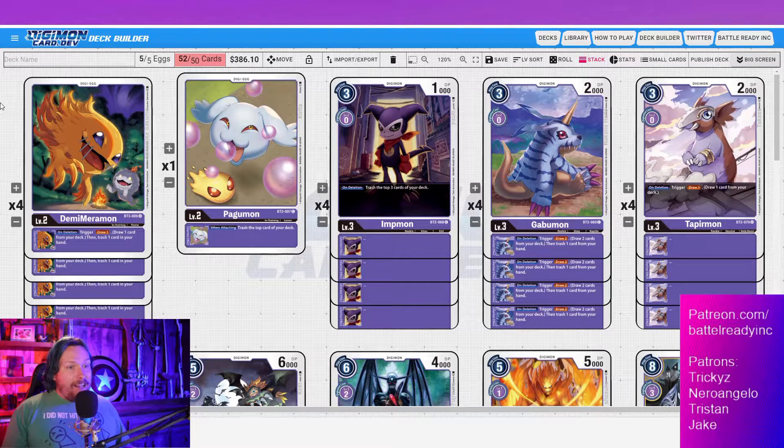I also included the Pogumon as a fifth egg. Purple games go a long time — they are so grindy. The Pogumon's inheritable lets you trash the top card of your deck when attacking, which helps build up trash. Having a lot of trash facilitates key cards like Beelzemon, Piedmon, and Lilithmon. I like to have a lot of things to choose from whenever I activate my abilities, so the Pogumon is included for that.